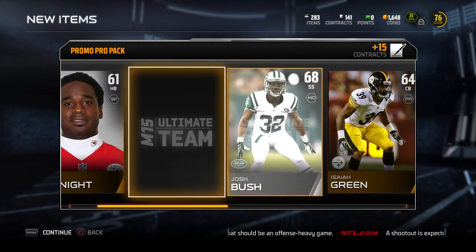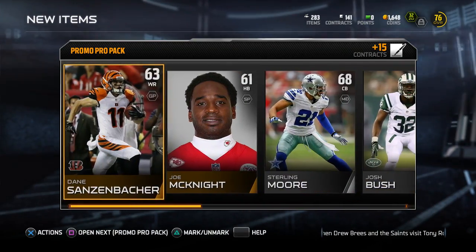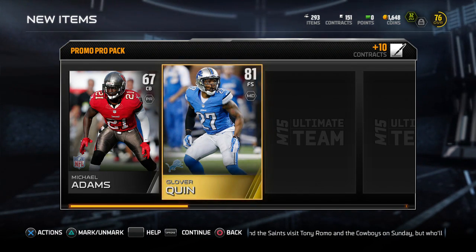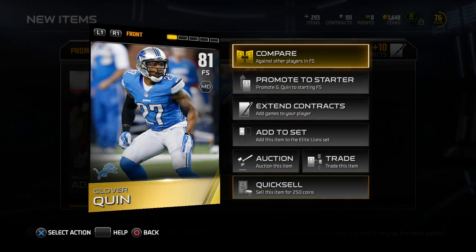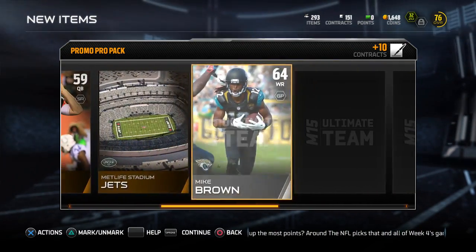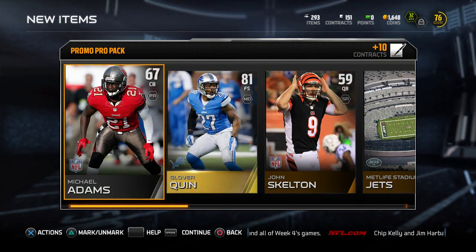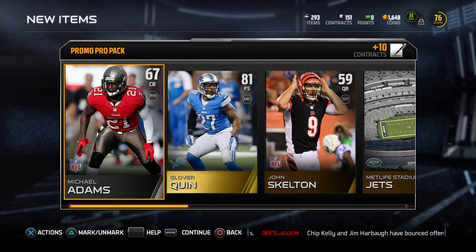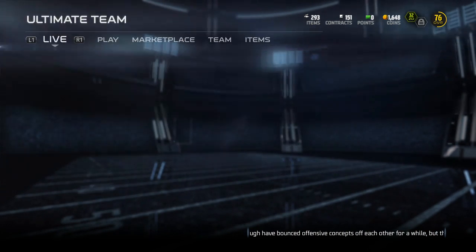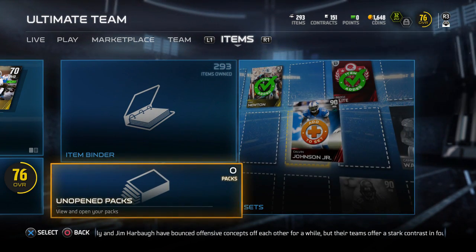What else is in here — Joe McKnight. I don't even care what else I get in these packs because I'm happy no matter what. Let's go on to the next pack. I don't think it can get much better than that unless I pull that 91 Chancellor. Is he gonna start for me? He might be better than Reggie Nelson — no, Reggie Nelson's better. I can probably sell him on the auction block. I thought I had one more pack — I guess I don't.